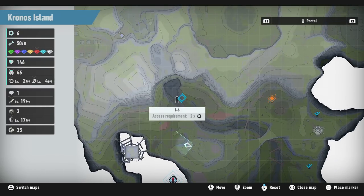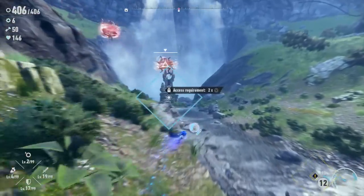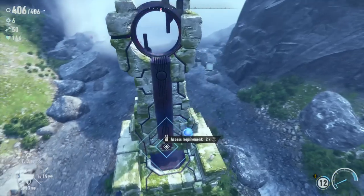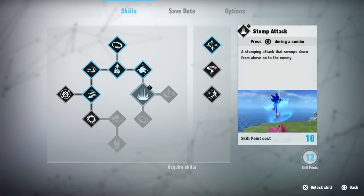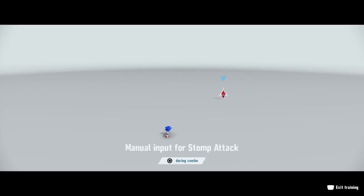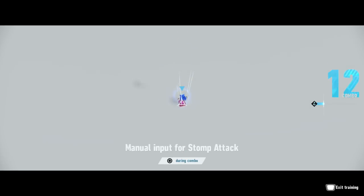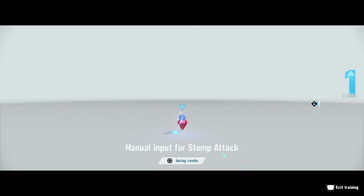There's one portal I haven't done — 1-7 — and wait, we never did 1-6 either! So there are more levels. Let's do 1-6 and then 1-7. Right at the base of this waterfall is another level I didn't realize we hadn't accessed. Makes sense — we were too focused on other things. Before going in, let me check the skill tree. I want to get the Stomp Attack — press circle during a combo, a stomping attack that swoops down from above. Costs 10 skill points.